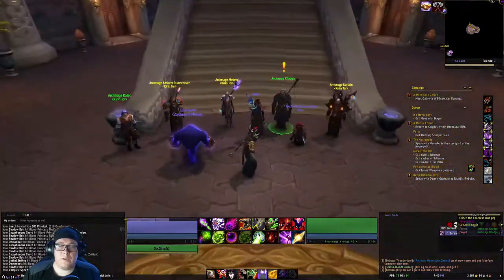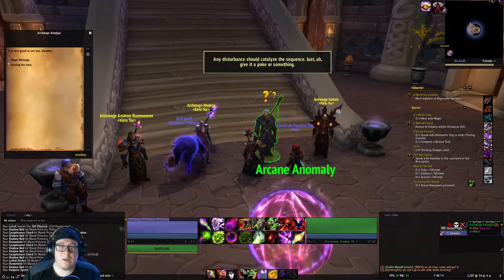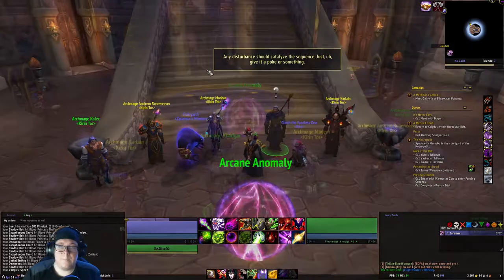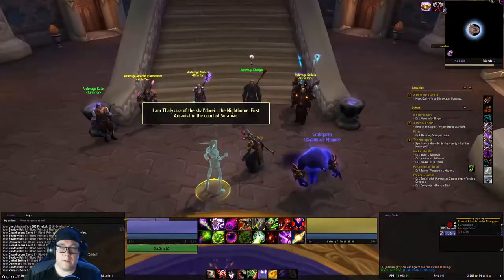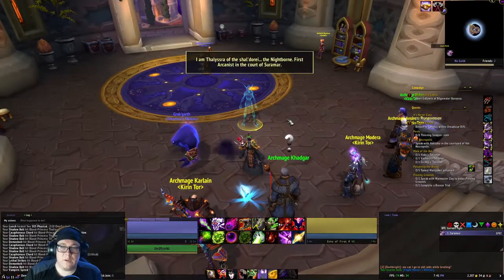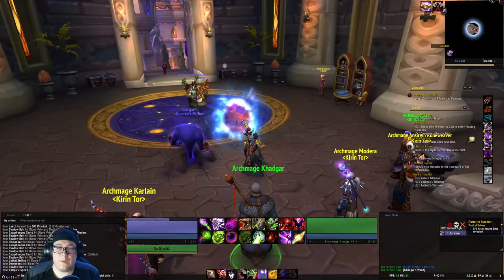The first thing you want to do is come to Dalaran in Legion, go to the Violet Citadel, and grab the quest from Archmage Khadgar. Once there, you just turn around and click on this Arcane Anomaly. This woman will appear - listen to her story. After you're done with her story, you turn the quest back into him, and then click this portal here.